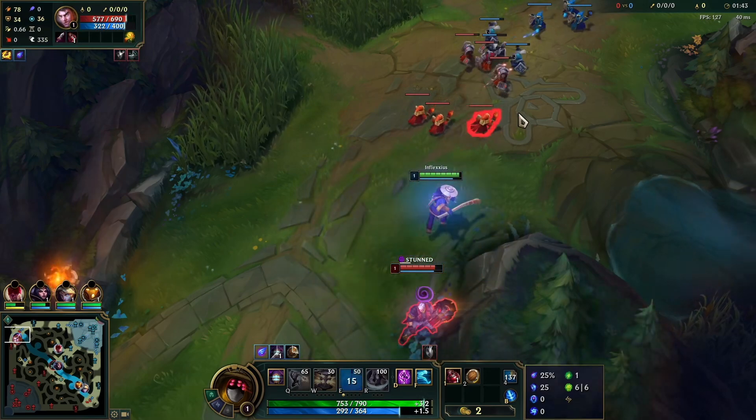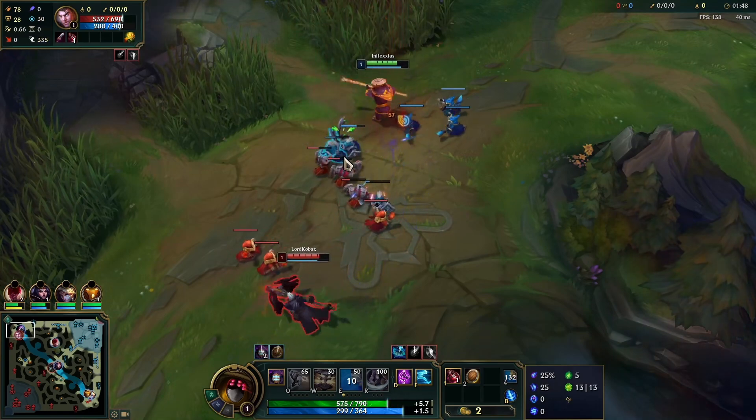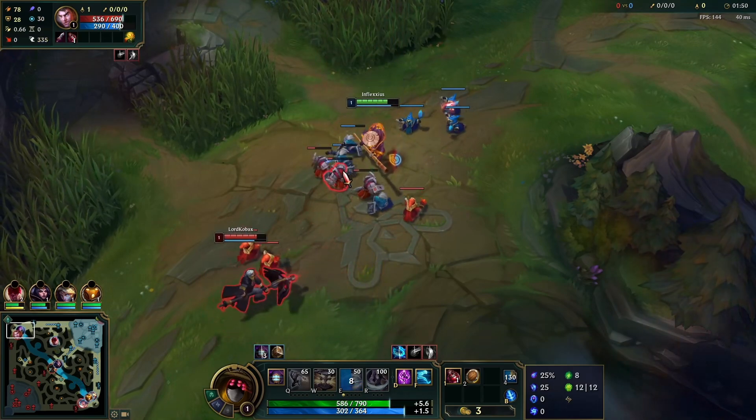So here we cheese Jayce from the bush, quick combo him, walk away, he Qs onto us, I auto him back, and we proc our Phase Rush. My goal in this lane is just to secure the shoving vs Jayce.